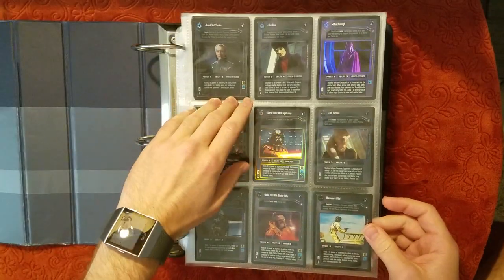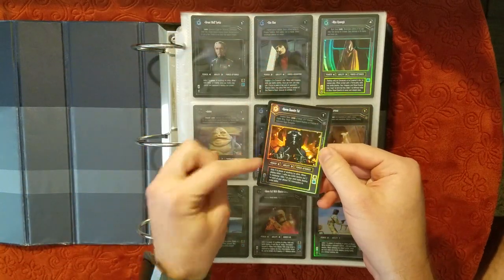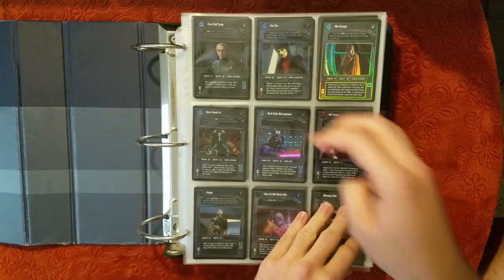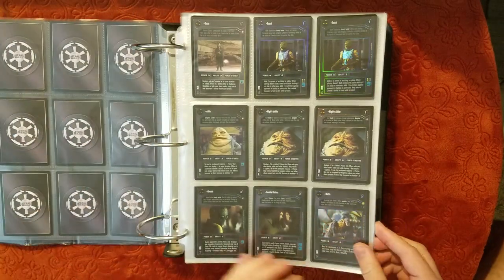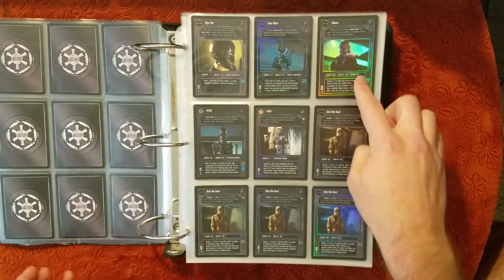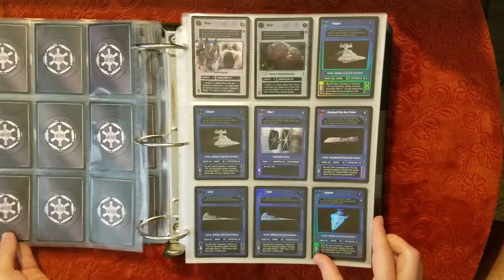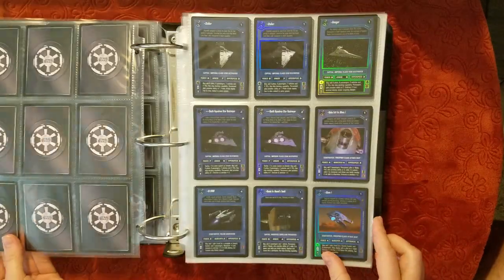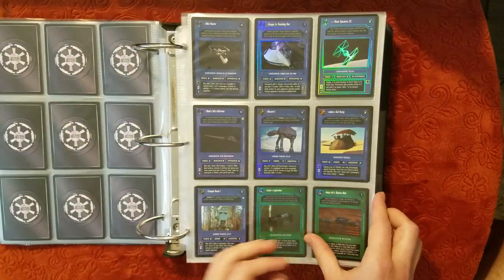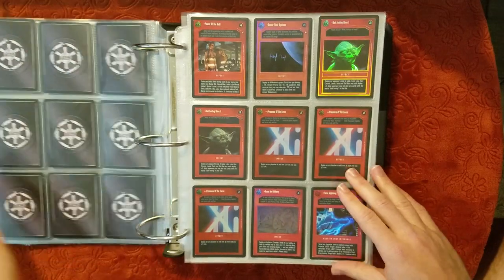I wanted to check to see how the binder fared on this one. None of the bending on the side like the other one had. Foil Wado. Some Reflections 3 Foils in here — that's a good sign. Four Outer Rim Scouts. Some cool-looking effects.